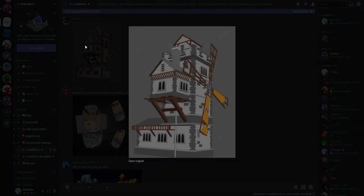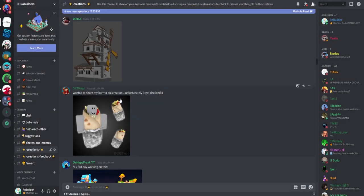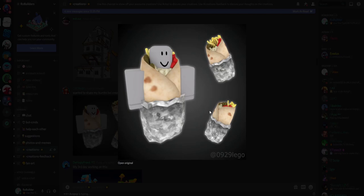First up, from Esker — if I butcher any names, it is what it is — this looks pretty sick. I'm gonna give it an eight out of ten, because each one of these are different and I like that. Next, Lego with the burrito boy creation, which unfortunately got declined. I've had many experiences getting declined. This looks cool though — gonna give it a nine, because the only thing that would make it better is the texture, but you can't go over the texture limit.